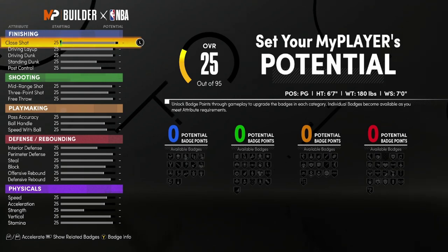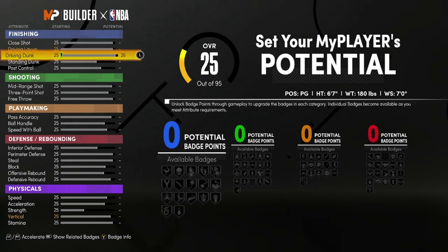So here as you can see, the first thing you notice — it has an extra physical that never used to be there. It has finishing, shooting, playmaking, defense, rebounding, and the purple is the physicals, y'all. We are going to be filling out at least one of each to get our Demigod.